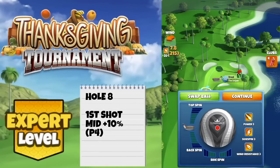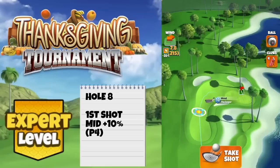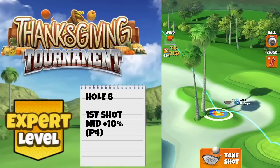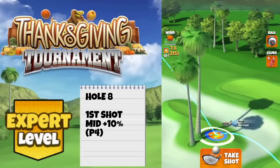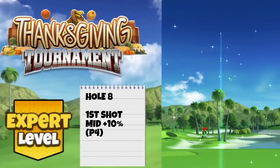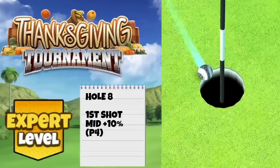Nice hole in one here on hole number eight. Going with a Kingmaker or a Kingslayer, keep that wind below eight miles per hour. Four and a half bars backspin, one bar side spin to the right. Adding spin first and then finding our position - blue ring touching the rough on the left. The second bounce is on that junction of the green squares, and you can look at that tree shadow for the first bounce reference. Mid plus 10 power four settings. Bounces very nicely and we get a lovely camera angle and drop it for a hole in one on number eight.